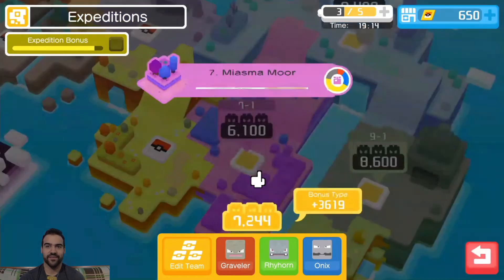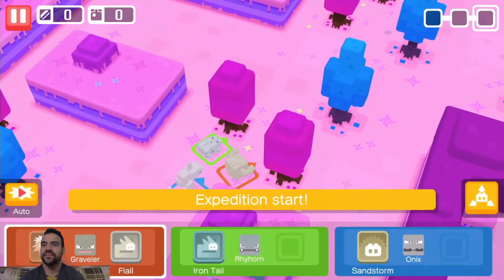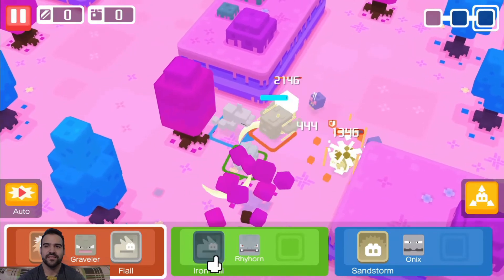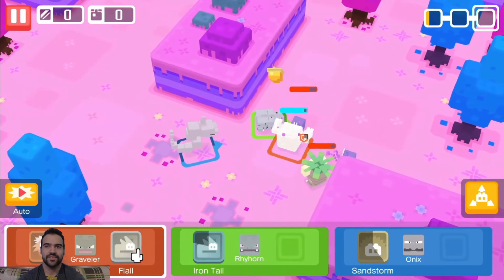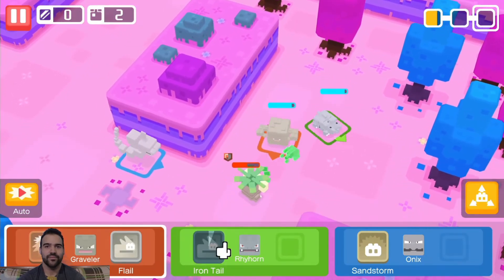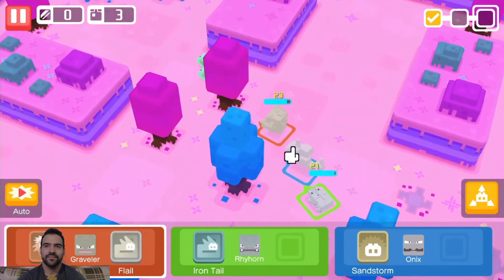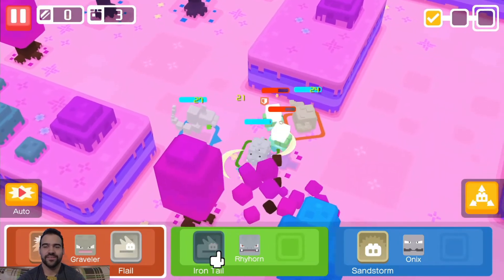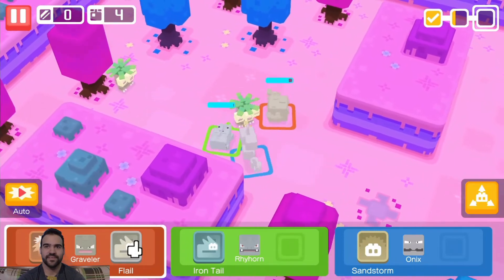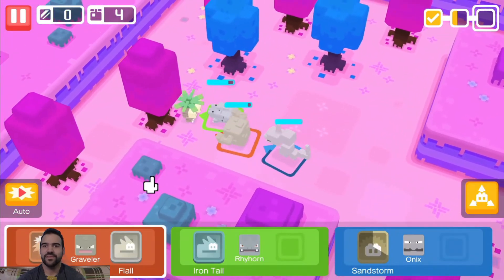I'm just gonna switch over here real quick — I think I'm gonna do like maybe two more expeditions and then probably call it. Come on guys, you can do it! I believe in you. Iron Tail! Sandstorm! Damn, good job so far. There we go! I'm having fun. Come on — bubble slash! Okay, so my assumptions right now: either I'm gonna face a Venomoth at the end or an Ivysaur — those are gonna be my two assumptions for the boss in this area. Okay, that one's out — iron tail!